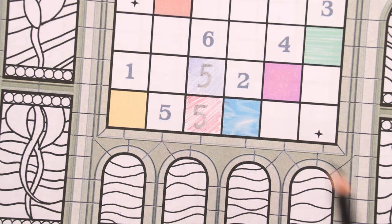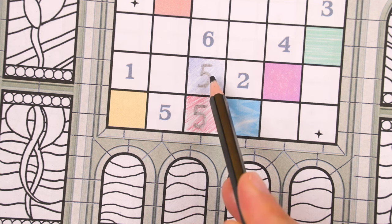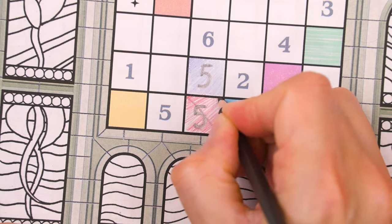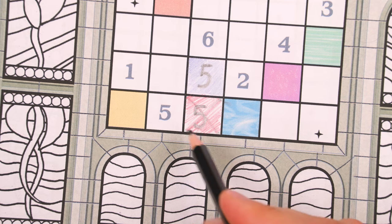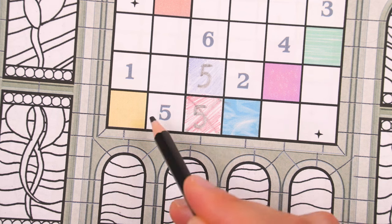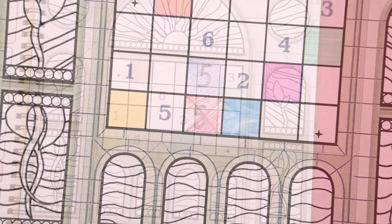Accidents can happen. If you or another player discover a space has been accidentally filled in that breaks a placement rule — for example, you've filled in a five next to another five — then you immediately mark an X through that space with the black pencil. This is considered a broken window, and you'll lose a point for it during scoring. You now treat this space as if it has no color or value. You can't refill it later, but it no longer causes any restrictions to spaces that share an edge with it.